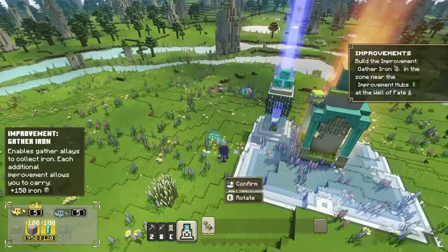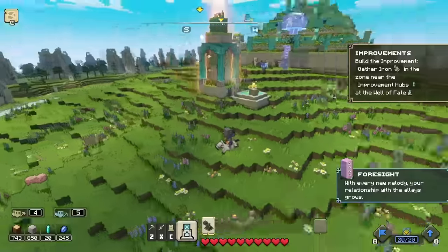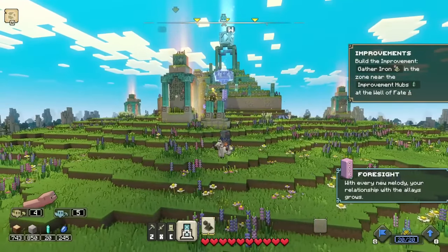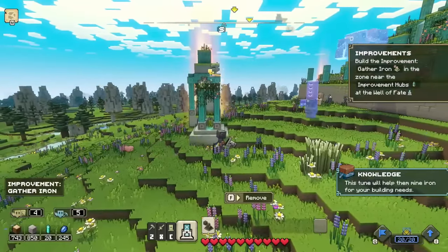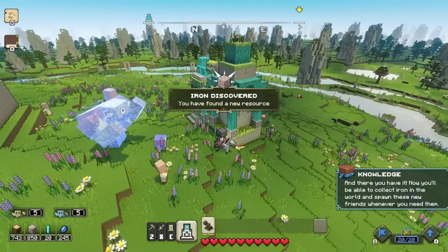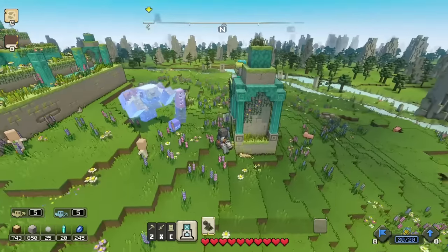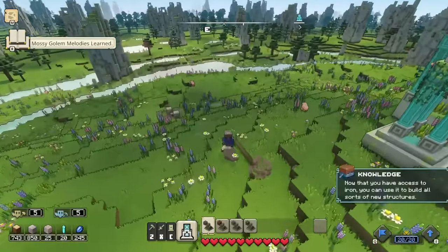So to do that, I guess we need to gather iron. This is sort of another material to collect. That's great. So our new resource is discovered — we've got to gather some iron. Let's take exactly what we can build.